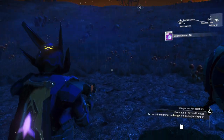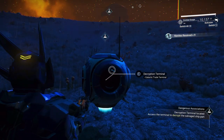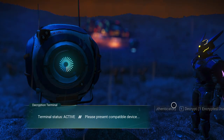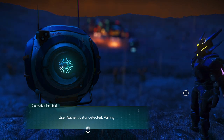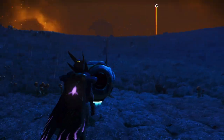Not as quick as I thought I would be. I'm going to stick to my Bolt Caster in the future — it seems to be faster at doing things even though the Neutron cannon gives a lot of damage. All right, terminal status is now active. 'Please present compatible device.' We're going to show a decrypted unit. 'User authenticator detected. Pairing. Key downloaded. Syncing. Device decrypted.' We're done.